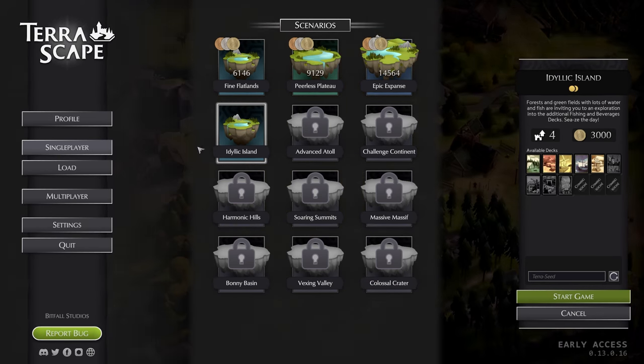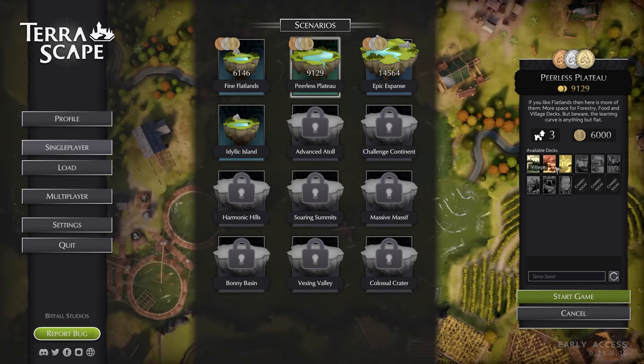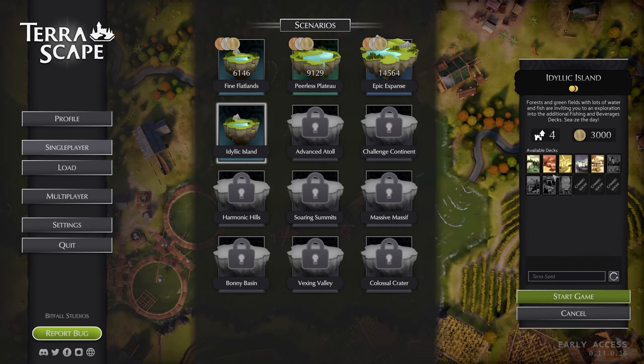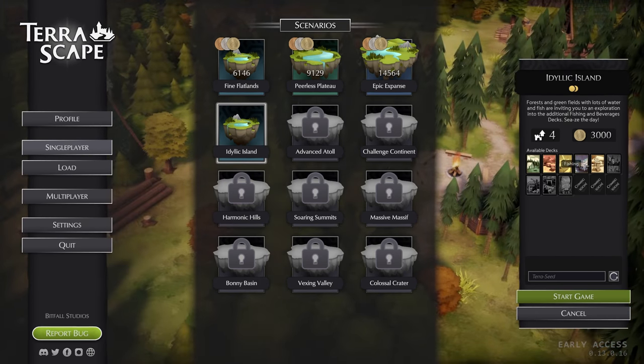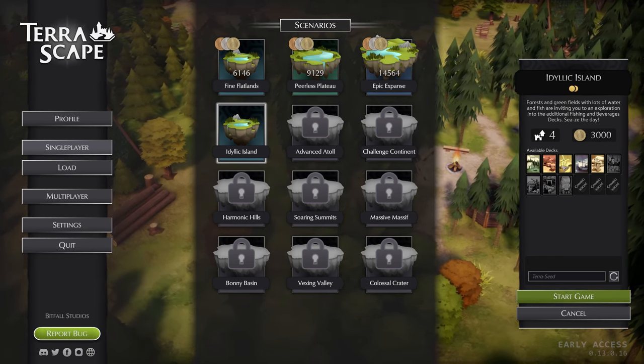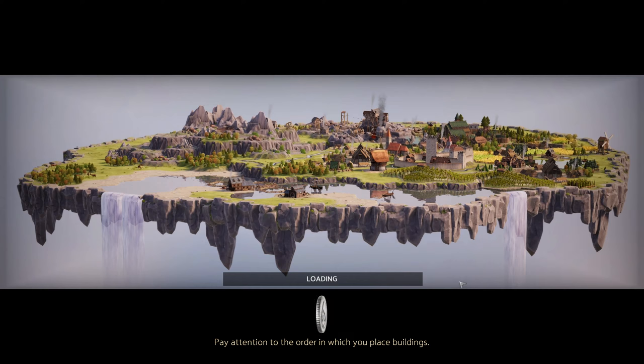So let's jump into this. I played those three scenarios, and as you can see you are able to unlock more. Those are forestry - you will be able to build in the forest. Then you have villages and food. But right now we are going for Idling Island - forest and green fields with a lot of water and fish. Inviting you to exploration and additional fishing and beverages decks. We've got another deck - fishing and beverages - so that will be interesting. We will be able to have four of those. Let's check it out and see if we can get a really cool score.